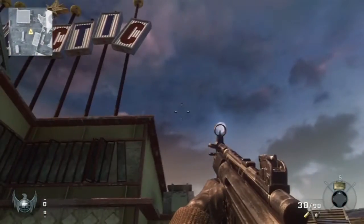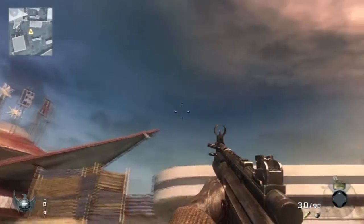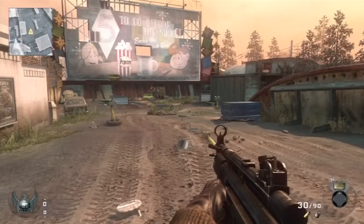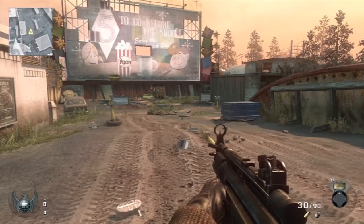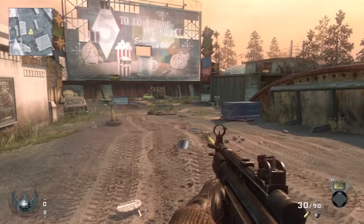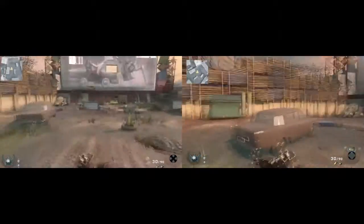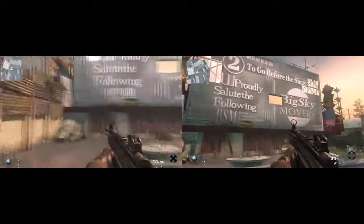I'm about to go to a split screen to show you side by side a lap I made around the map, to show you the differences between the two systems. That way it's not just seeing it one by one — yeah you can see a difference — but you're really going to see a difference when you see the two side by side. That way there is no way for your eyes to not notice the differences.